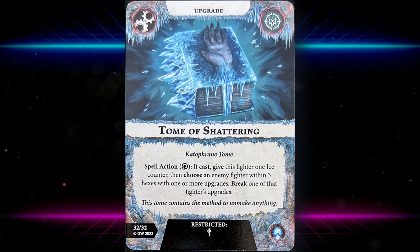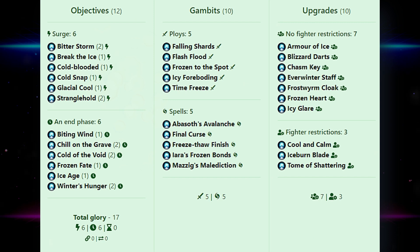Tome of Shattering is a Cataphrane Tome — so they're re-emerging those. Spell action, one focus — if cast, give this fighter one ice counter, then choose an enemy fighter within three hexes with one or more upgrades and break one of that fighter's upgrades. Breaking an upgrade and gaining an ice counter is a pretty good payoff for an activation's worth of spending.